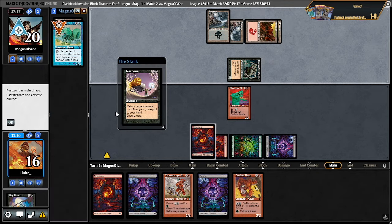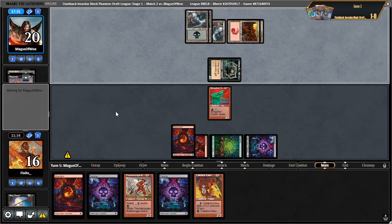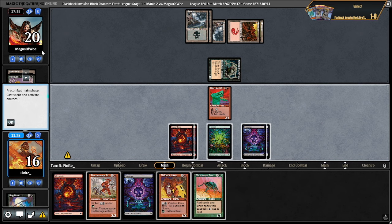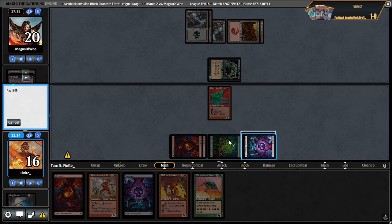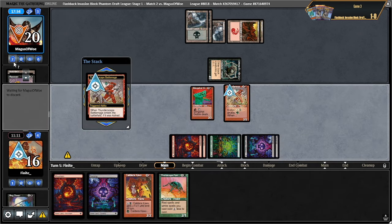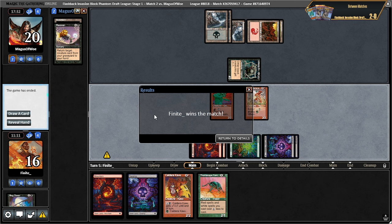Volcano imp. Cover — okay, let's see if they play a land. Do I just put them to one card in hand? I think so. Wait — they just scoop? I guess I made the right play.